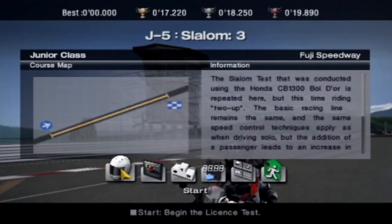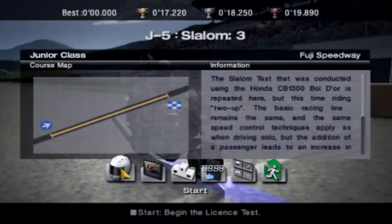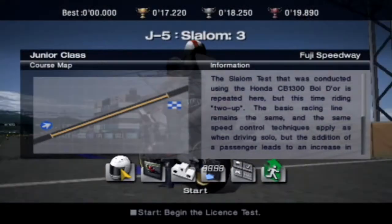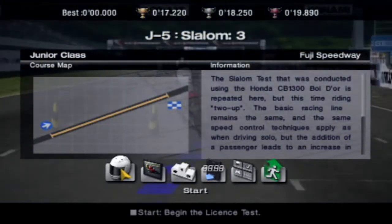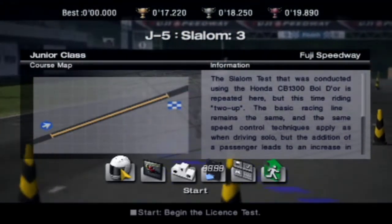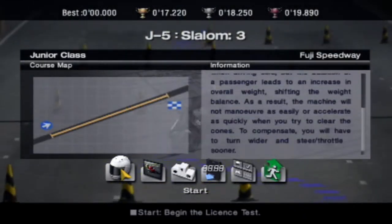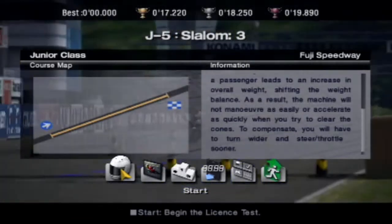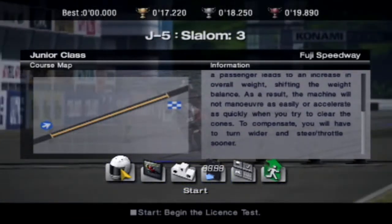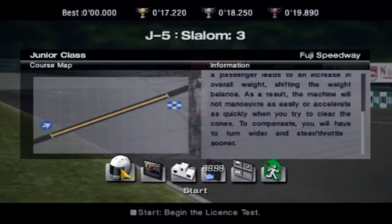Slalom 3. The slalom test that was conducted using the Honda CB1300 is repeated here, but this time riding two up. The basic racing line remains the same, and the same speed control techniques apply as when driving solo, but the addition of a passenger leads to increasing overall weight, shifting the weight balance. As a result, the machine will not maneuver as easily or accelerate as quickly when clearing the cones. To compensate, you will have to turn wider and apply throttle sooner. Interesting.